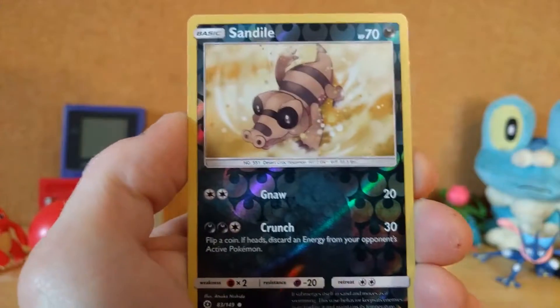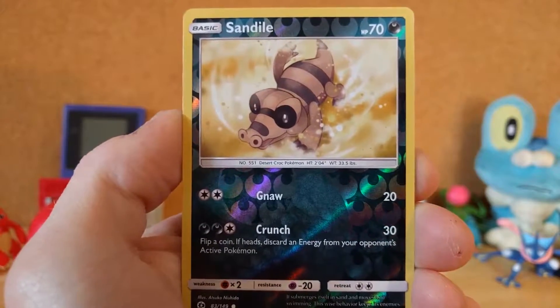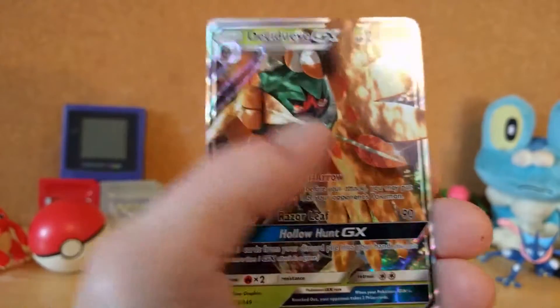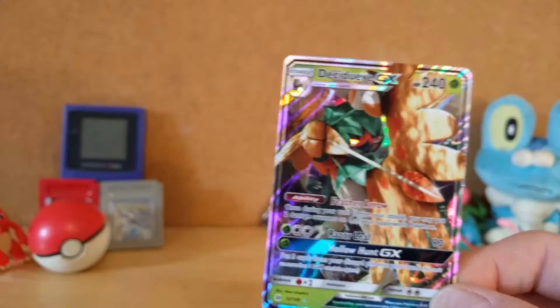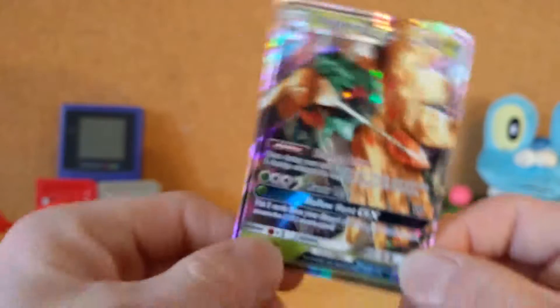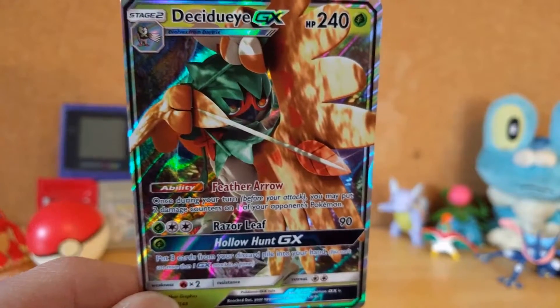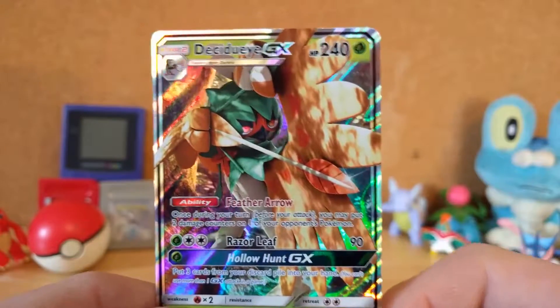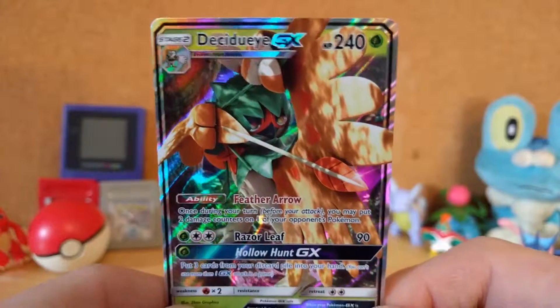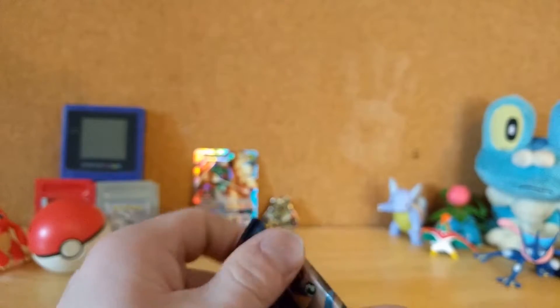Oh my god, we got a Reverse Sandile. And you're kidding me — we are getting so lucky with these GXs. It's like unfreaking believable. If there's a GX in that other pack I'm going to freak out. We got Decidueye GX! I'm still getting used to the EX and GX differences. That's a card we do not have — so that's awesome. Decidueye GX, I'm very happy with that. I'm glad I'm bringing you guys some good pulls.